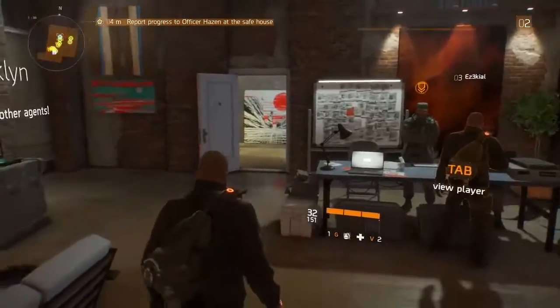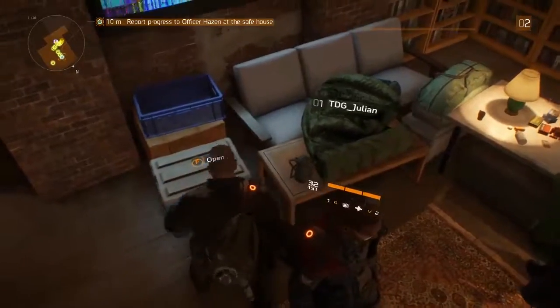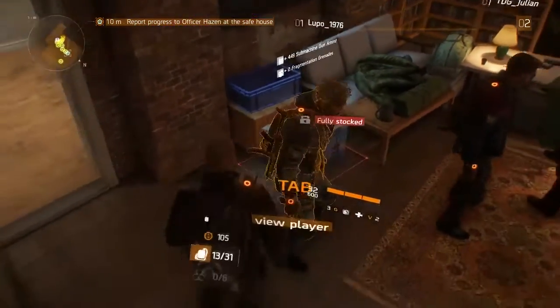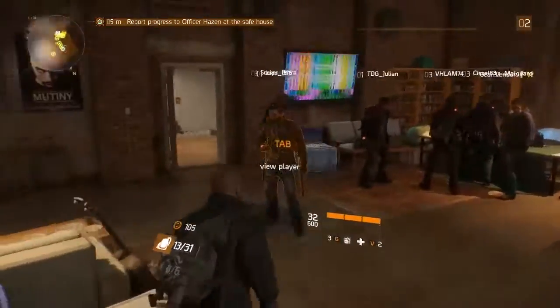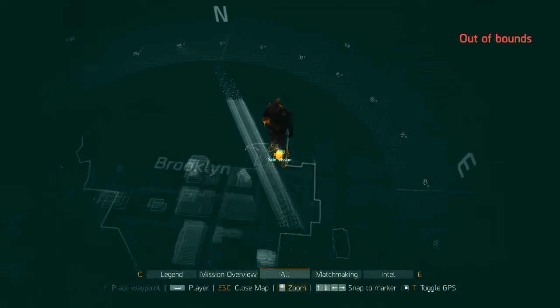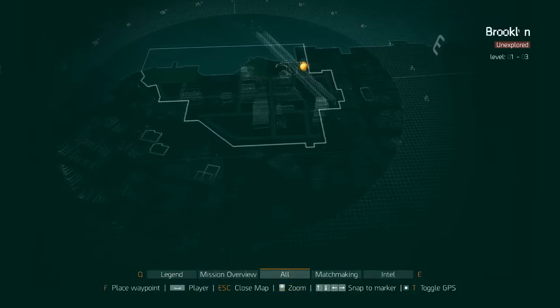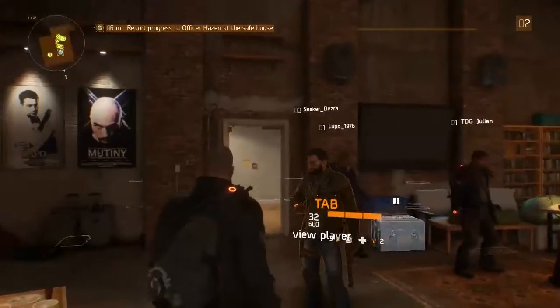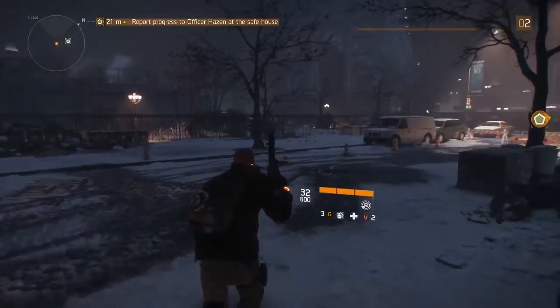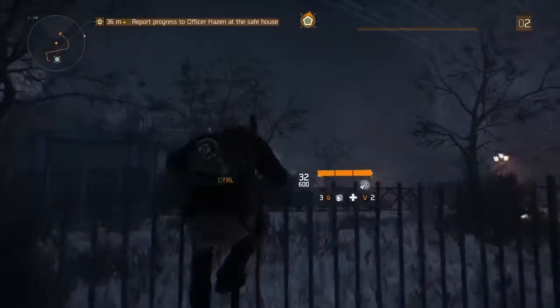Welcome back to another crate location guide for Tom Clancy's The Division. Today I'm bringing you a full starting area guide for the Brooklyn area. We're starting from the safe house — this is the very first area, kind of the test area, with a few easy missions to get used to the game mechanics. You can use this area to open some standard crates around the map to level up your gear before you hit the main game.